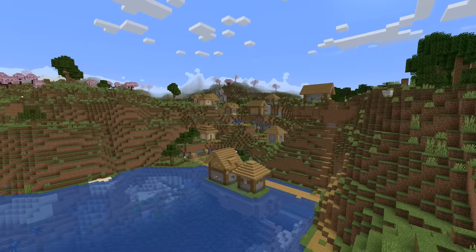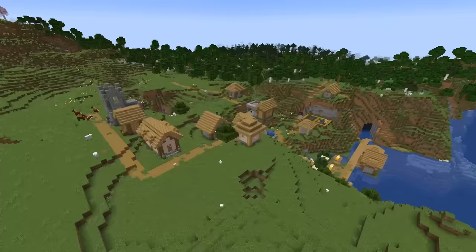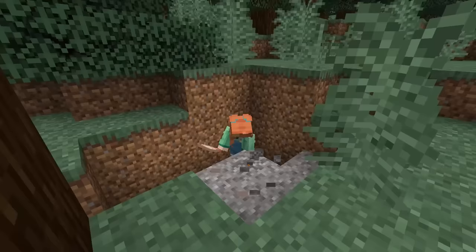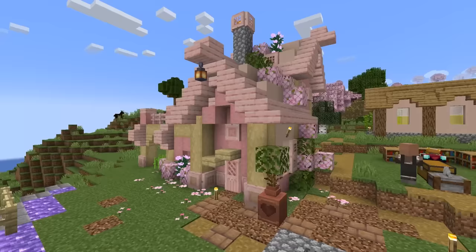Welcome to Hardcore Minecraft. In this series, we are transforming a village in the new 1.20 update. Last episode, we got a good start to things — discovering archaeology, building a starter house, and starting to enchant some gear. But now, in order to progress even further, we need diamonds and lots more XP. So today, we hit the mines and see how many resources we can acquire.